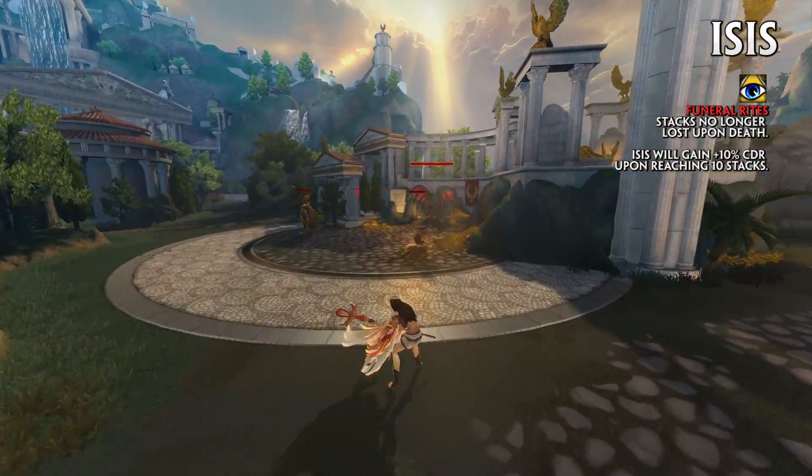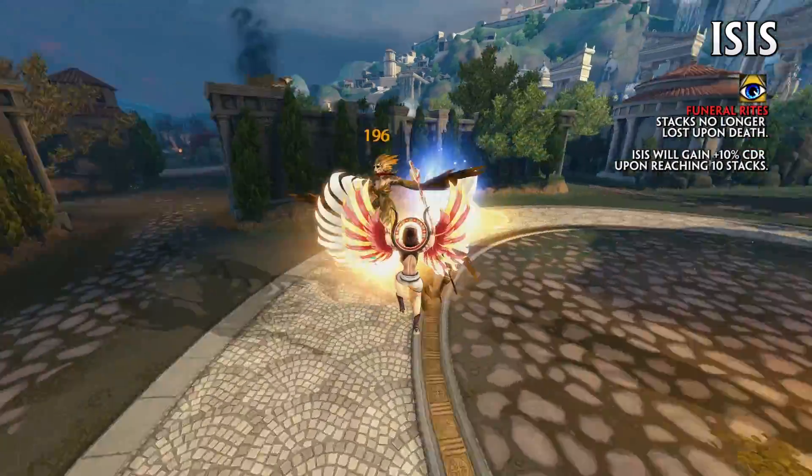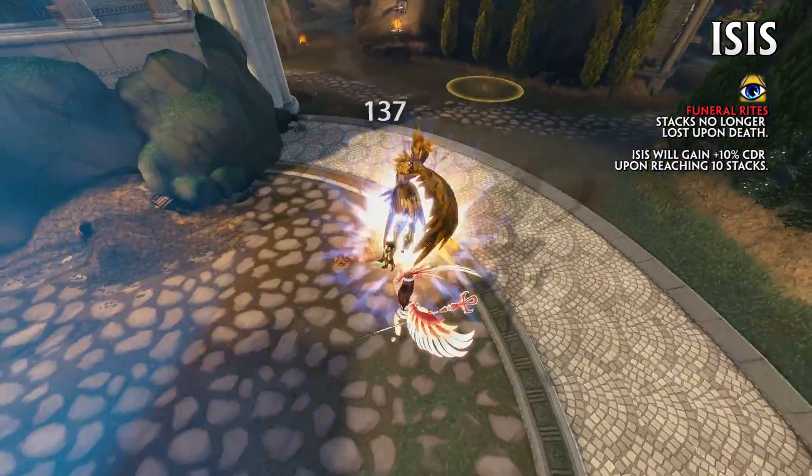Stacks on Funeral Rites are no longer lost upon death, and Isis now gains 10% CDR upon reaching 10 stacks.